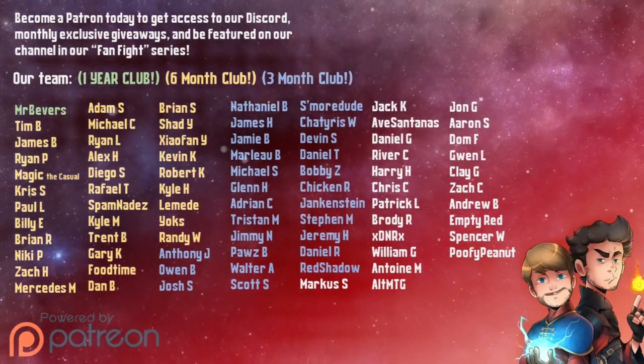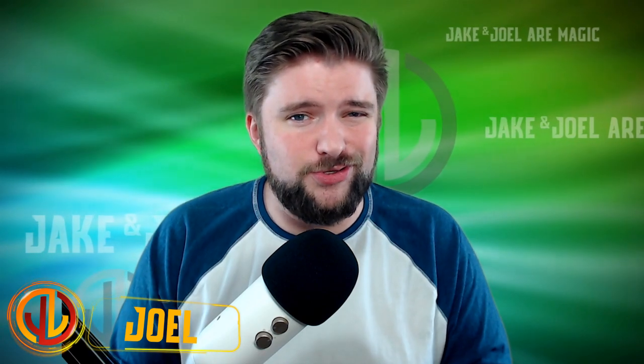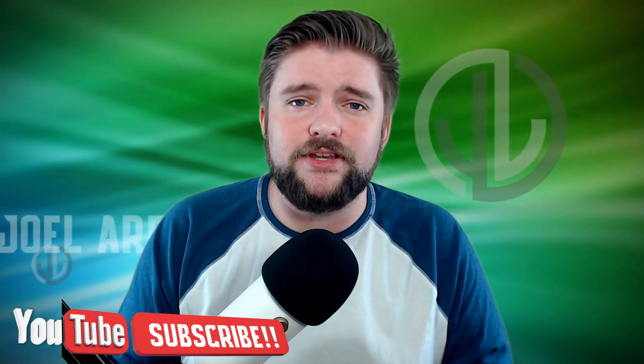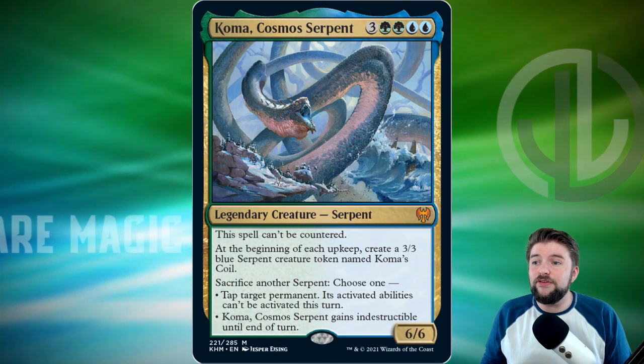Special thanks to our Patreon supporters who power our channel. Check out our Patreon for monthly giveaways, exclusive content, and even a starring role in our fan fight series — link in the description below. Welcome back to another episode of Jake and Joel Are Magic, I'm Joel. We're going to talk about Coma, Cosmos Serpent in EDH and some of the decks that I think it would go well in. Hit that like button and subscribe if you like the video.